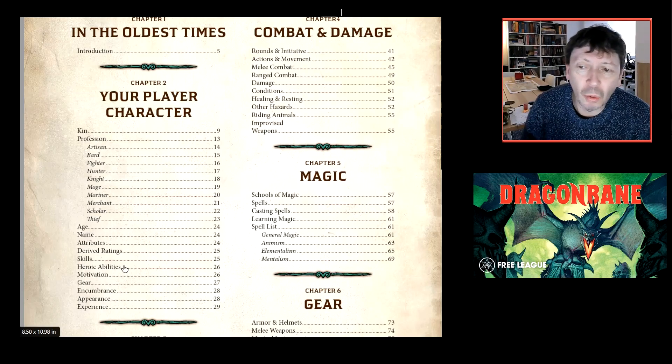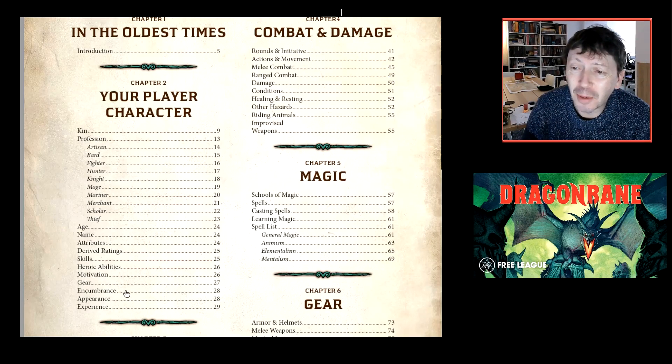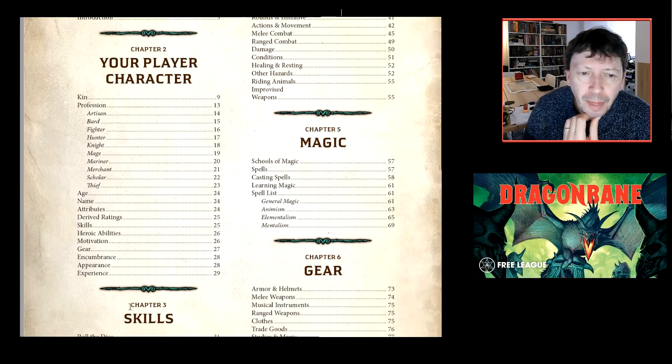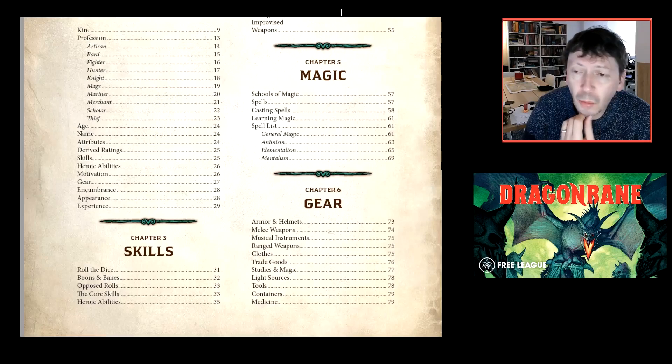Heroic abilities provide additional definitive powers that differentiate your character and give you cool things to do. It's a blend of a skill-based game and a heroic ability game. Motivation drives your character and is important for advancement. There's a very light encumbrance system — a number of things you can carry, though armor and weapons don't count. The skills section covers how to roll, boons and banes, opposed rolls, and heroic abilities.